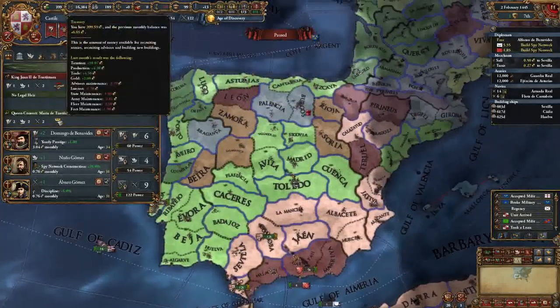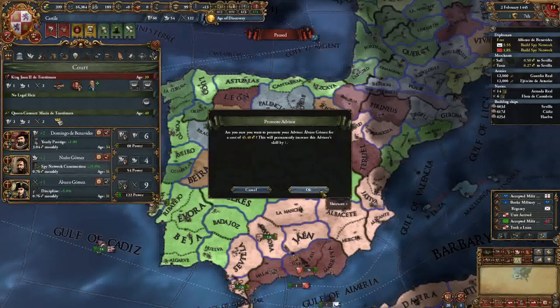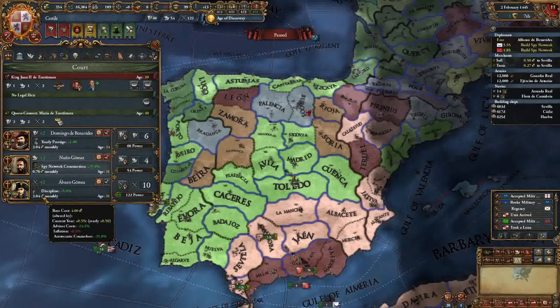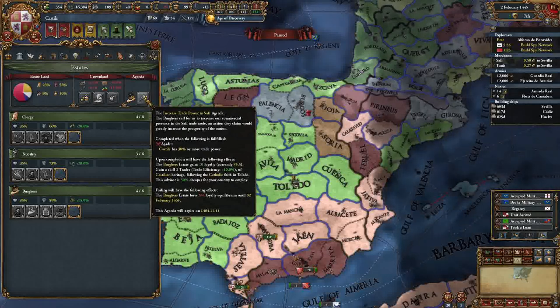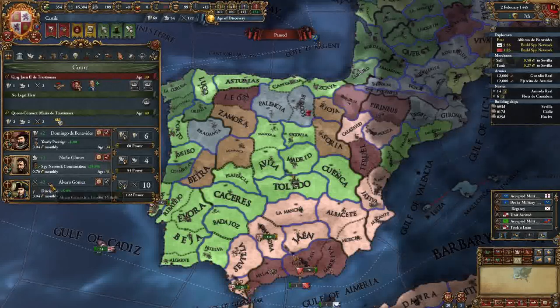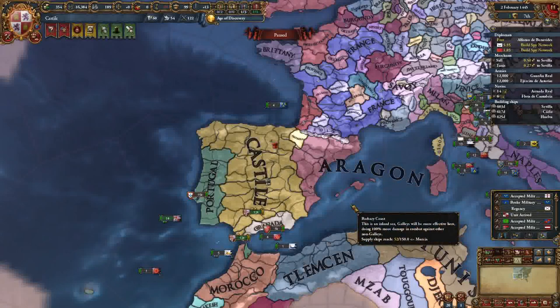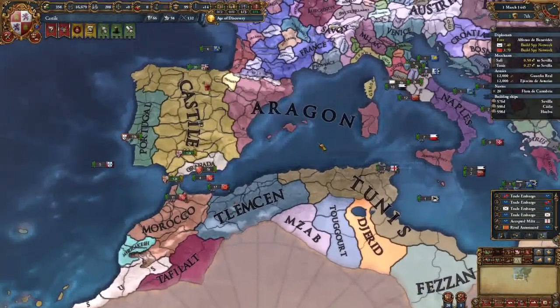We got a level one discipline advisor - we're going to grab him. I'm going to promote this advisor because we have so much income and I want military points - they're incredibly important. Now we're only paying three ducats because we're 24.5% off. Inflation is a negative penalty to advisors with a hard cap at 90% off, and it also stacks with the 50% cheaper bonus. After playing a lot of multiplayer, one of the most crucial stats is how much mana you can generate.